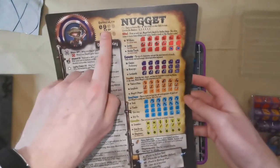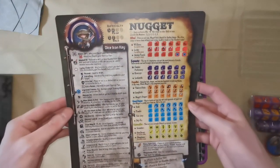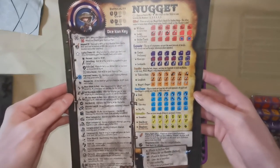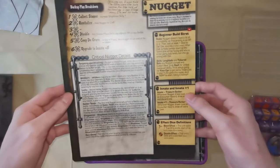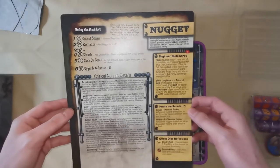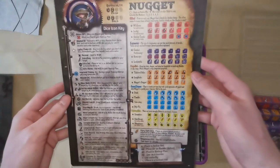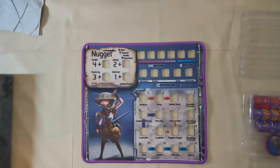Looking at her reference sheet, Gilly was a three for difficulty in co-op and Nugget is only a two in both co-op and solo — so a good character to play on your own. I'll probably do a solo playthrough but also a two-player playthrough where I control two gear locks. So yeah, that is Nugget the Treasure Hunter — we've got one left to look at.